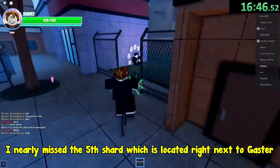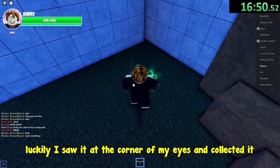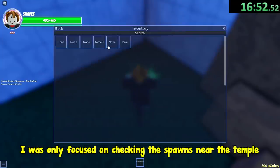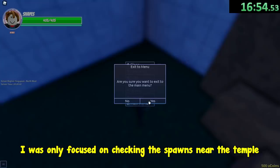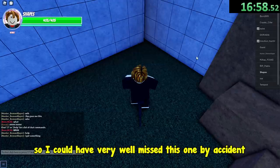I nearly missed the fifth shard which is located right next to Gaster. Luckily I saw it at the corner of my eyes and collected it. I was only focused on checking the spawns near the temple, but not below the temple, so I could have very well missed this one by accident. Thank god I did not though.